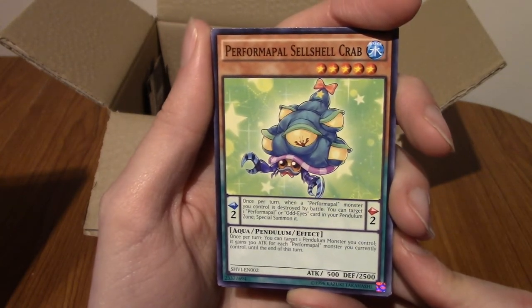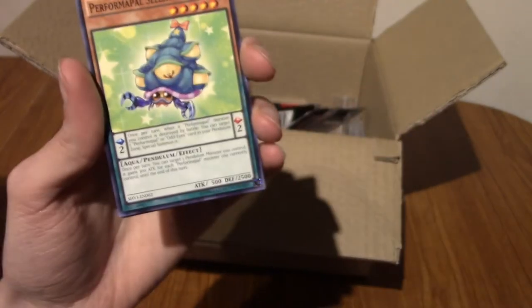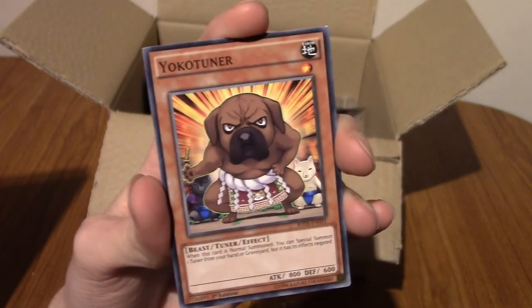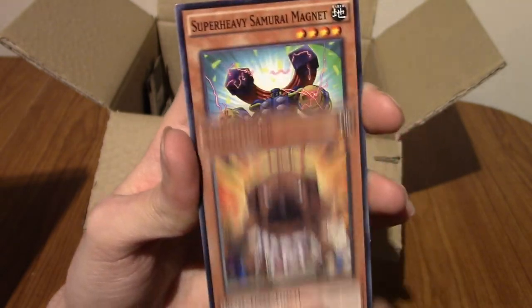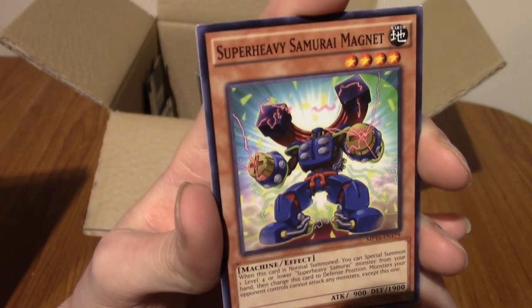We've got a Performer Pals Cell Shell Crab — very cute. The Performer Pals archetype is kind of cute as well, it's just lots of cute animals, such as Yoko Tuna. He looks like a Sumo wrestler Pitbull, I guess. We've got... is he four-armed? No, he's not four-armed.